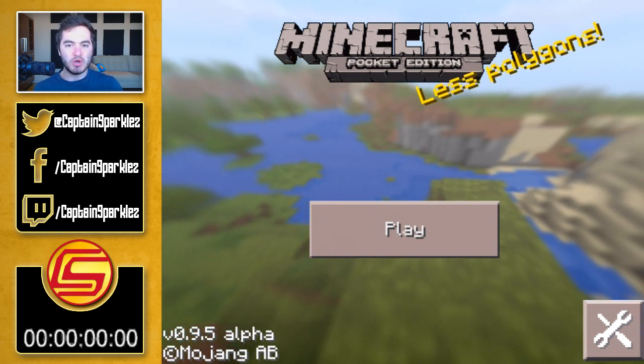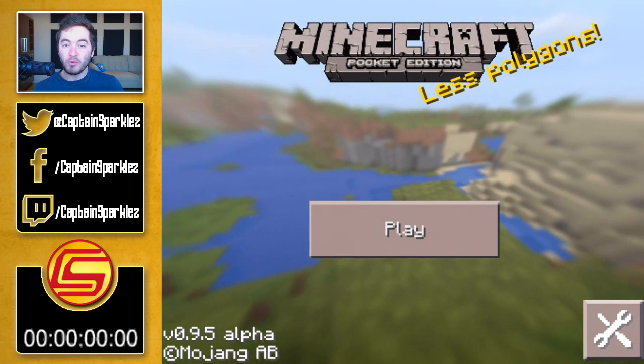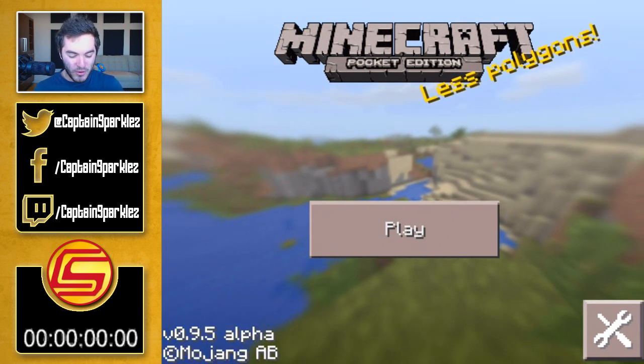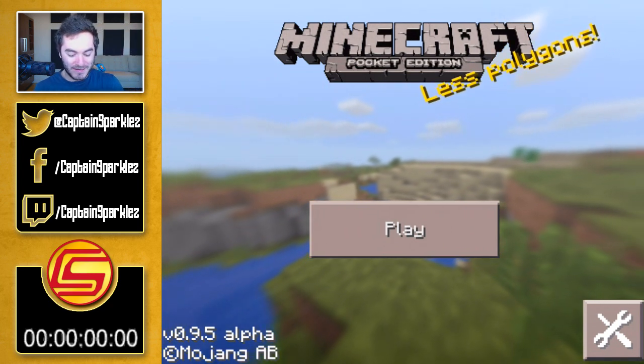I was thinking because I'm gonna be working on a mobile game of my own, I may as well get my head into the space, and what better way to kick it off than with a little bit of Minecraft Pocket Edition, which actually had a huge update rolled out recently — the 0.9 update — which made it a lot closer to where the PC version is at. Obviously there's still a good bit missing, but for something you can easily carry around with you in a device that's like a quarter of an inch thick, it's not too shabby.